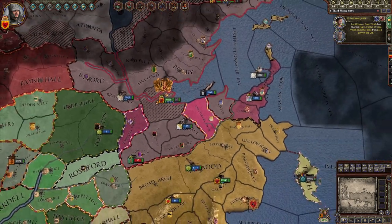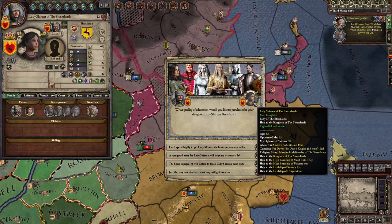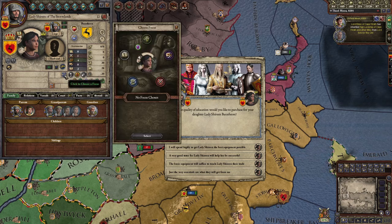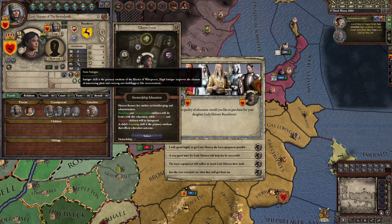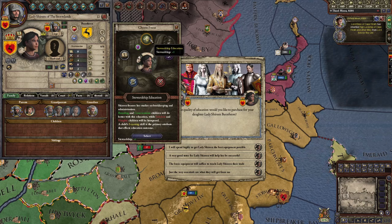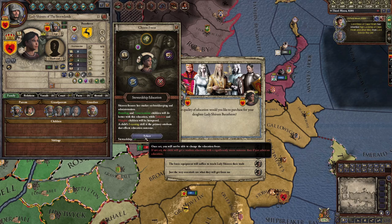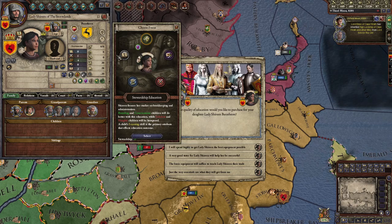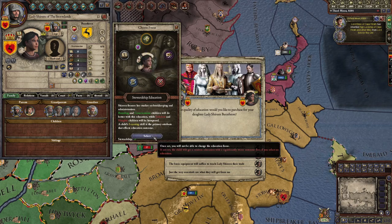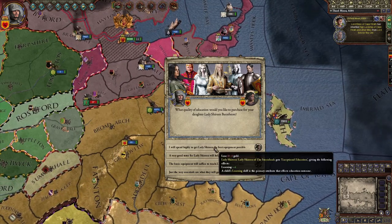My heir Shireen apparently wasn't very good at diplomacy — she's better at stewardship, basically money making and rulership. I'm gonna select stewardship focus since she also has a trait that gives that a bonus. In the Game of Thrones mod you get to choose how much money to invest in their education. I don't have much gold since I'm at war, so I'll give her the medium amount.